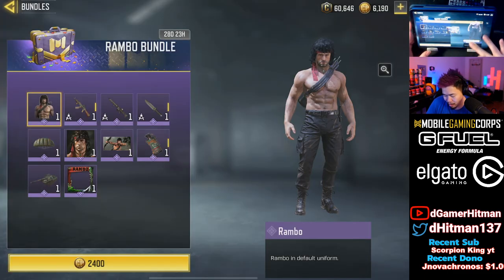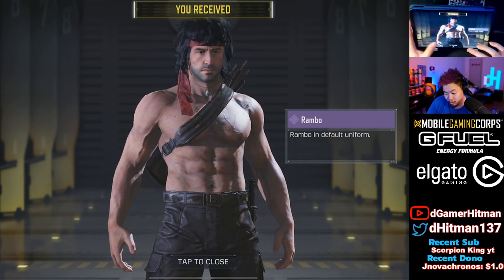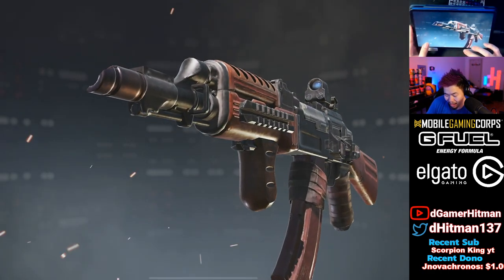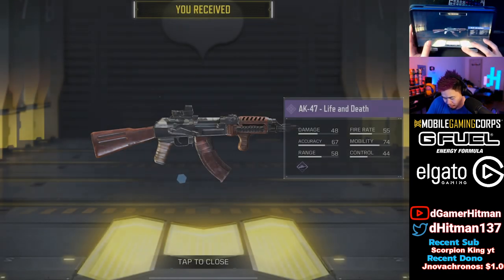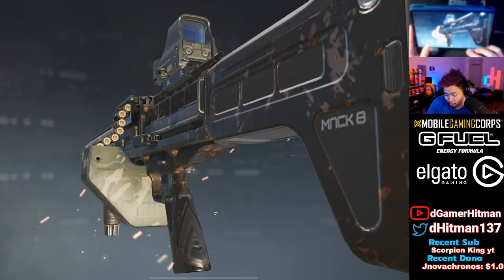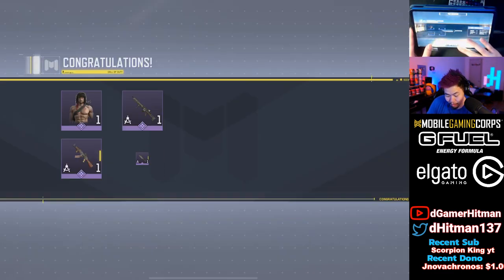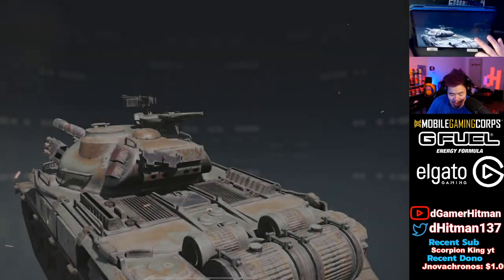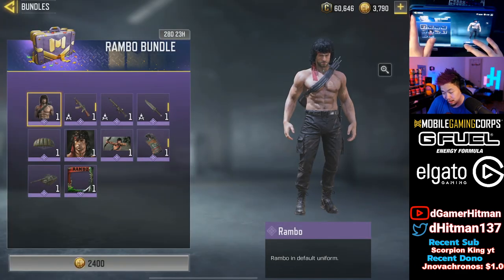We'll buy this one, pick up the Rambo one. Wow, that is actually super nice. We can tell it's the Rambo skin right now. Beautiful - we got the AK47 skin. We have the chopper, so the AK47 looking more like a 117 in my opinion. The chopper skin is so cool. That is a nice chopper skin. The Rambo knife is sick. Smoke grenade and then we got a tank skin.